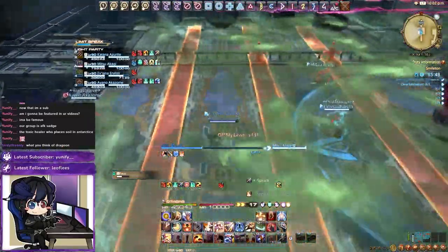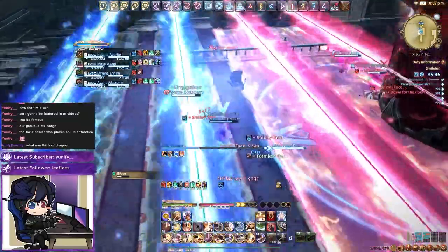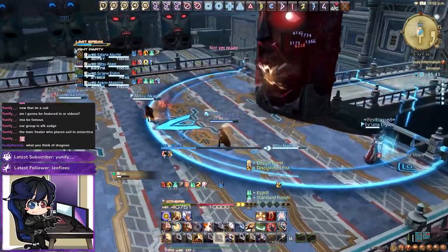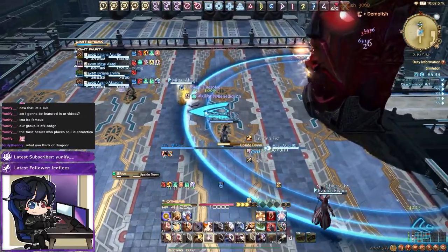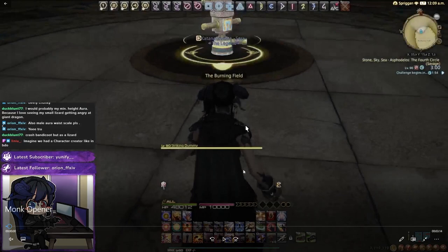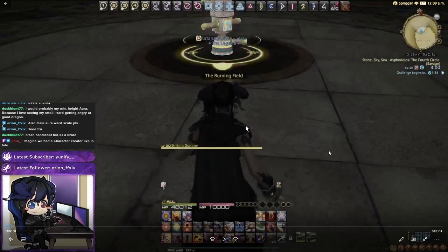That covers every ability Monk has at its disposal. Now let's move on to the opener, rotation and reopener. The opener we're going to use is the Solar and Lunar Nadi opener. This is the easiest opener and rotation to pull off and it's a very good baseline to start as a Monk player — it gets you through any high-end content and you'll be playing optimally with it.